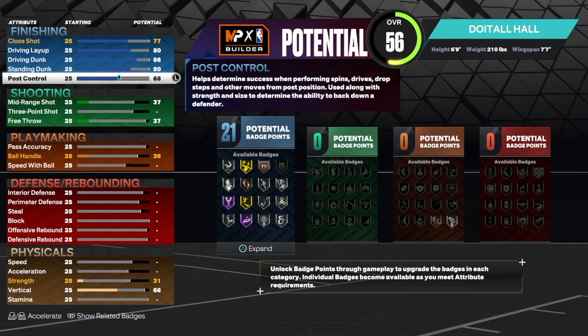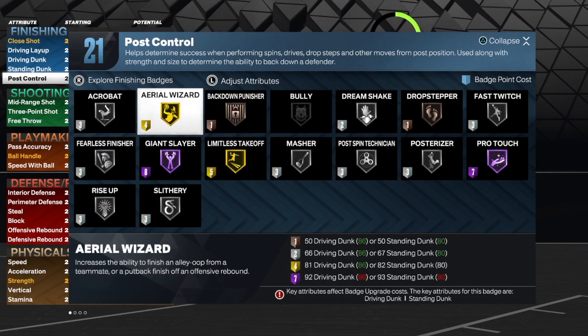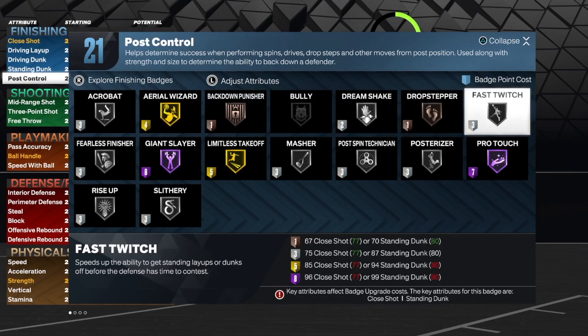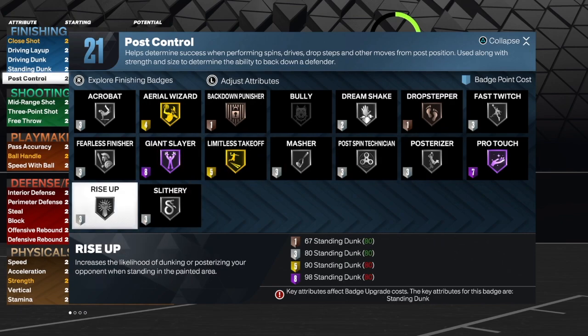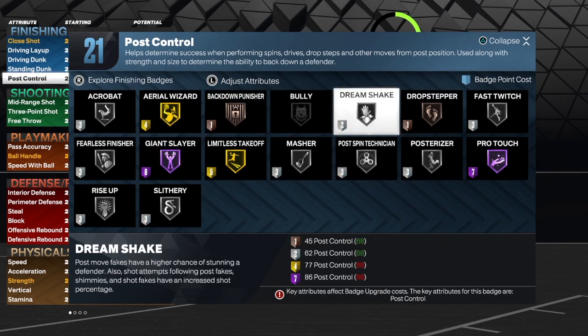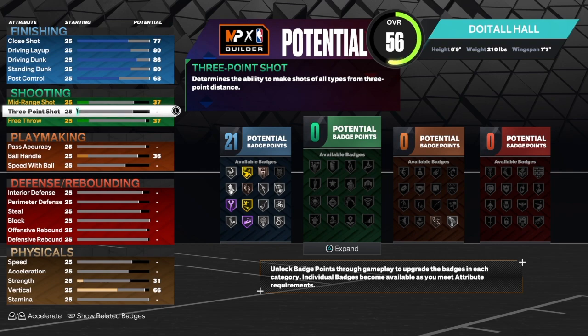A lot of people create the same builds every single year and they don't have versatility, but this build will be able to do everything — including post game, which is really good to have. As you can see, we do get 21 finishing badges. I will go fast twitch, posterizer, limitless, slithery, rise up, fearless, and I'll probably throw in drop stepper — those are what will make this build what it is.